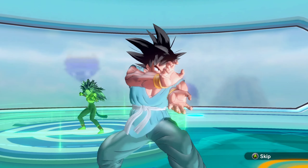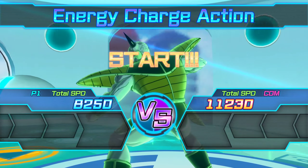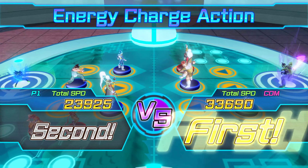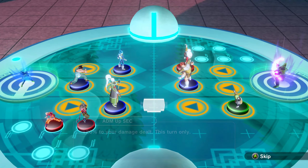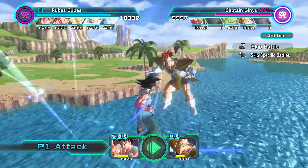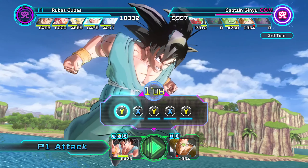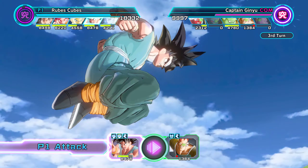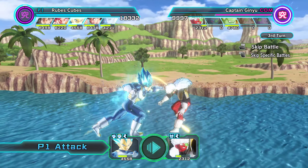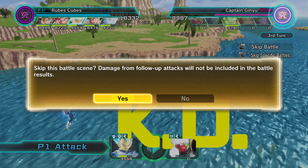If you want both attack and defense, I recommend running second decks. For faster decks where you just need to hit hard and kill figures, you want to lean more towards speed and attack. I would say at least 3,000 across all figures if possible, and if not, that's what Vados is for.